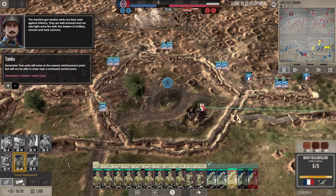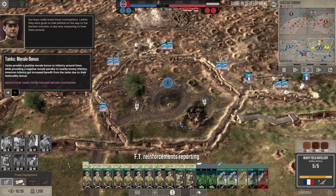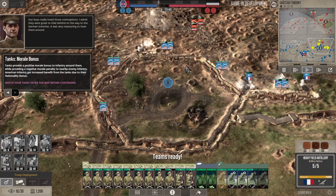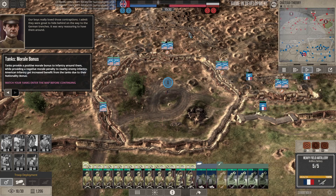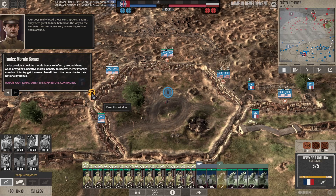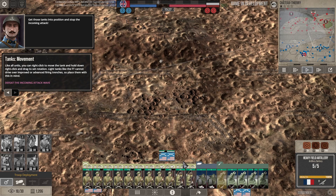Reinforce two French tanks — watch the tanks enter the map before continuing. Here come our tanks! Tanks provide a morale bonus and our guys loved it. Get those tanks into position and stop the incoming attack.